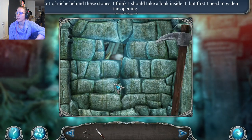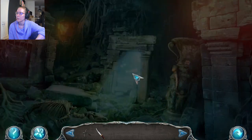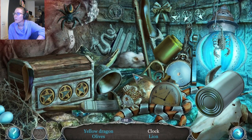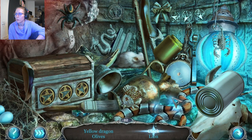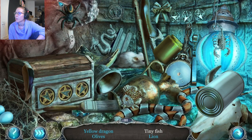Use the pickaxe. That's a dragon, but it's not yellow. Olives, clock. There's a clock. I probably have to do — oh! So I have to do things to find the other objects. Tiny fish. Flute. The puzzle's right up there! There's the lion. The flute was right there, of course. There's the coin. There's the bell. There's the spider. Scorpion. Bow tie.